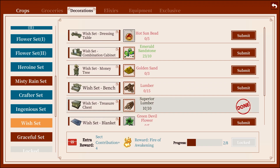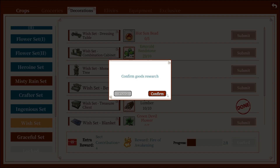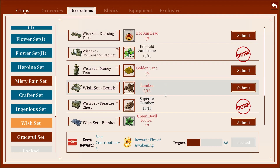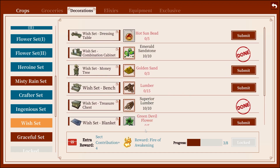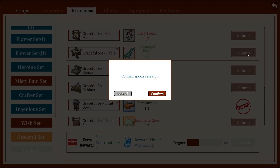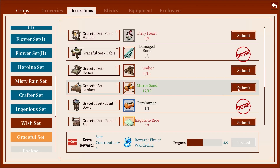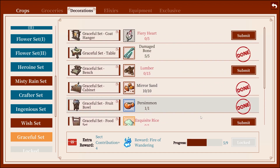Wish set — well I've got it on me, might as well. Hot sun beans, golden sand, lumber, green cloud — yeah I got all that. Let's try to get the wish set done. Graceful — well I have it on me, might as well. Fiery heart, lumber, exquisite rice — yep I got all that.